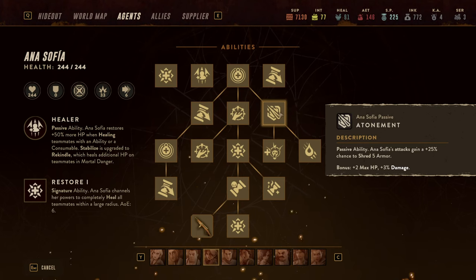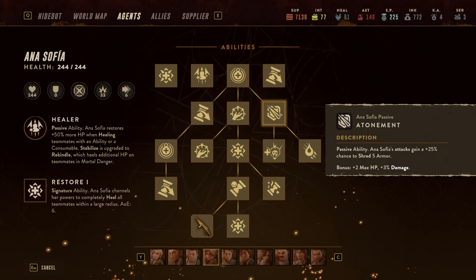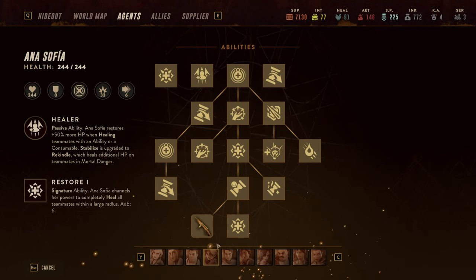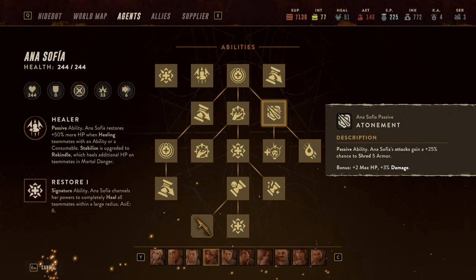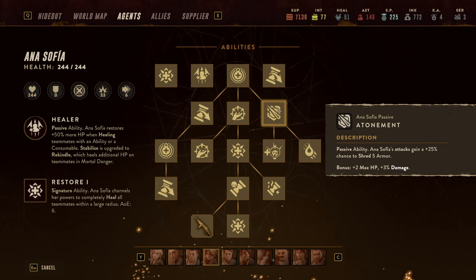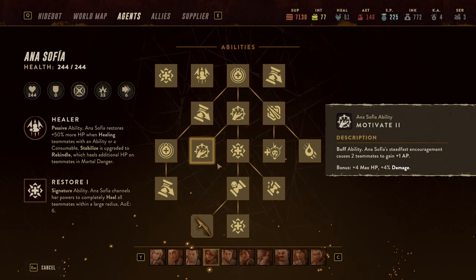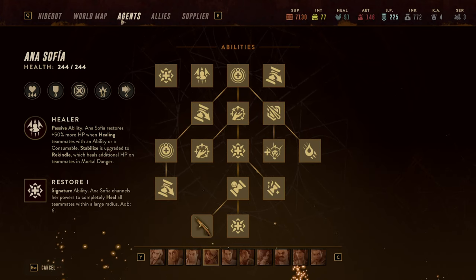That's not all — there's another great ability called Atonement, where Anna-Sophie has a 25% chance to shred five armor. Keep in mind it's two hits, so really a 50% chance, very similar to Eddie's 50% built-in armor shredding capability. Great character all around. These are the core abilities you should watch out for. Now let's take a look at her equipment.